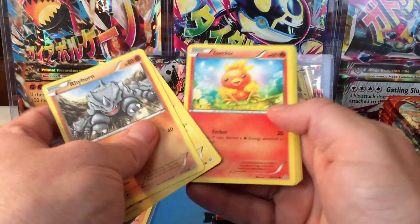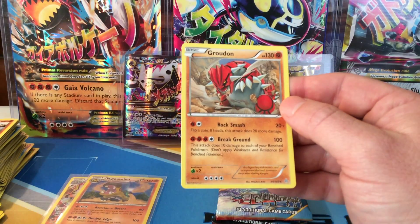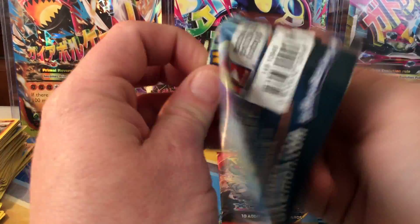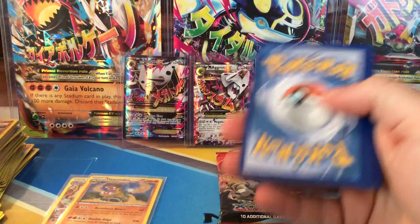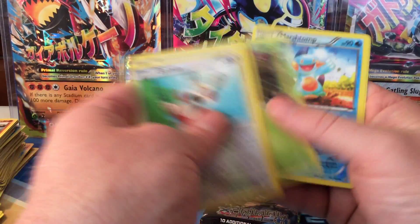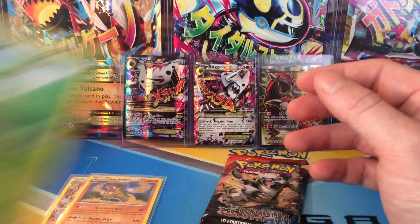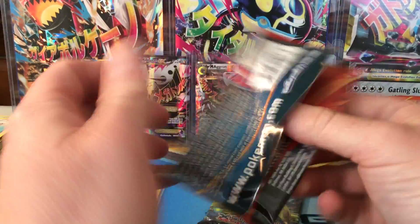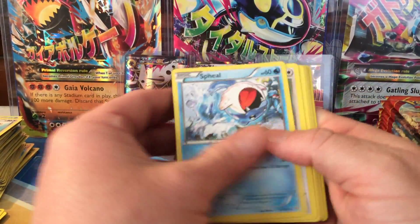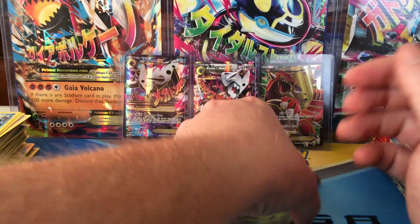Reverse uncommon Masquerain and the rare is a Groudon non-hollow. Sceptile, next pack. I'm counting three more packs left on this left side which has been an awesome left side. Reverse hollow Marshtomp uncommon and the rare is a non-hollow Sceptile. Two more packs to go on this left side — nine and a half minutes in, looks like we're going to have about a 20-minute video which will work great. Reverse hollow Freshwater Set, Rhyperior non-hollow.